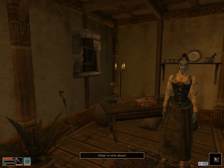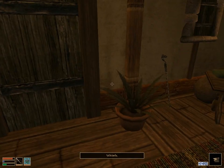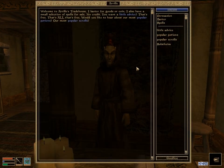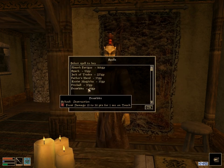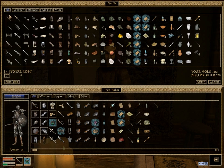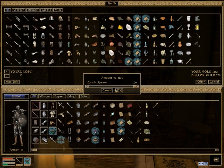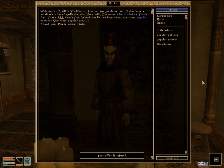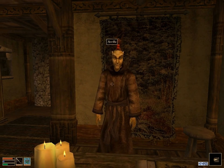We're back in Seyda Neen, and I decided to make another little pit stop here at Arrille's store, just to buy a few more things. First thing is you want to buy this Frostbite spell — it's just a little damage spell, it's kind of useful, doesn't cost very much money. We'll also get a bow and these hundred arrows. They're not that expensive, and they're useful just to lure enemies at first and to work on Marksman. You'll eventually get better bows and stuff like that.